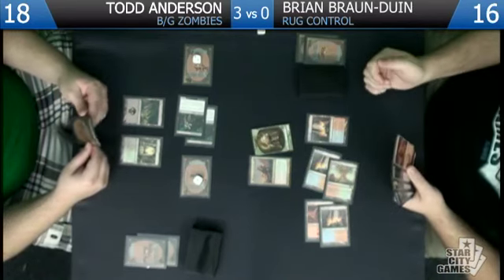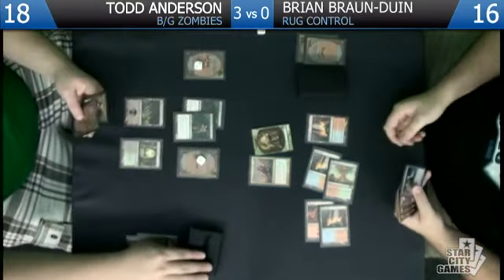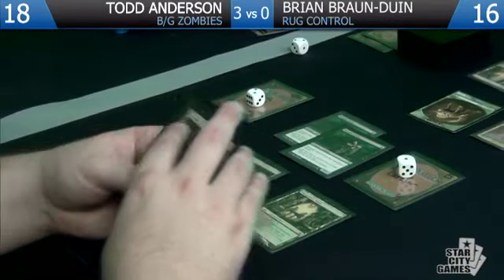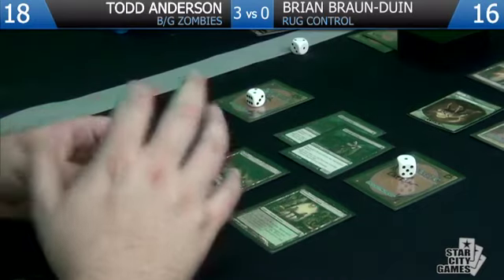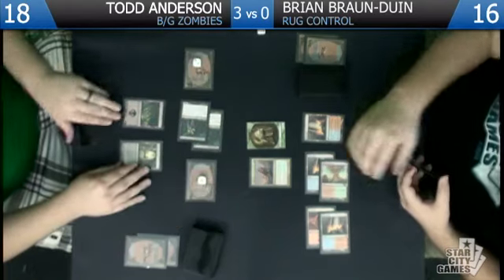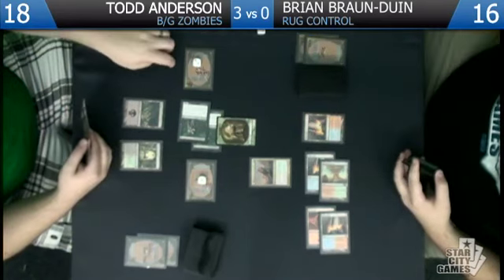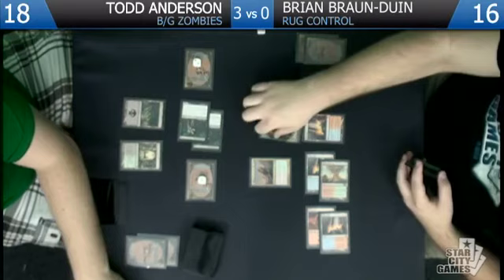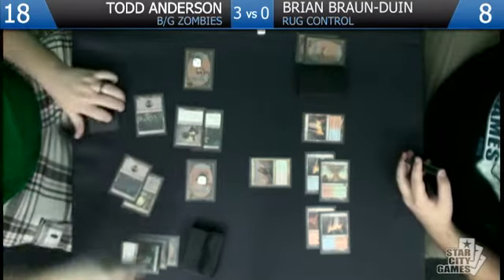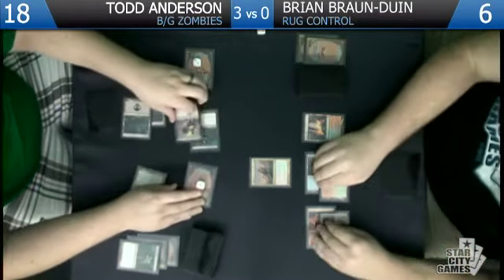Pillar of Flame targeting — say go. I want to save this for flipping Huntmasters, which is kind of long odds at this point. Get them in there — they're all gonna die anyway. Block the Diregraf — just take eight, down to eight. Diregraf down, play Swamp, play Geralf's Messenger, down to six. Go — I'm gonna get Mortars here, aren't I? I just forgot that card existed.